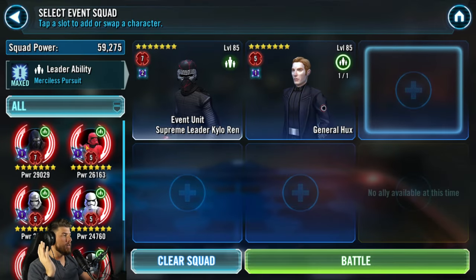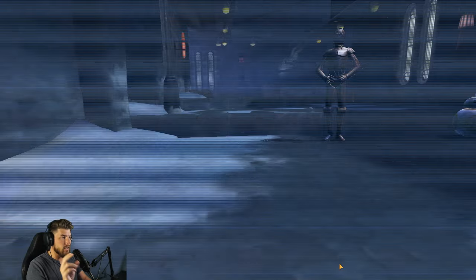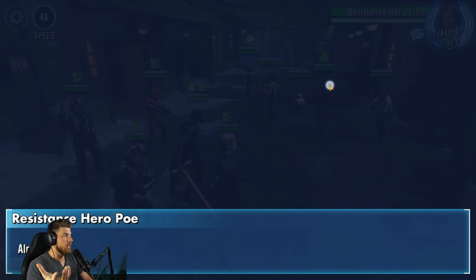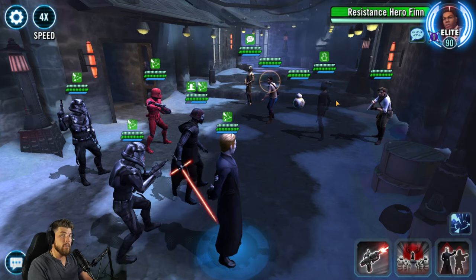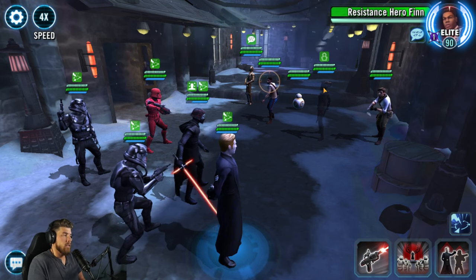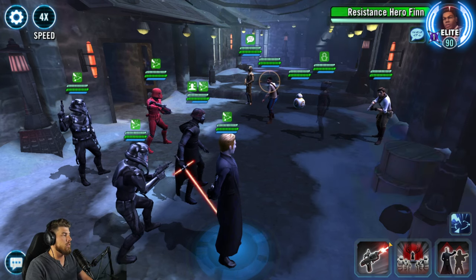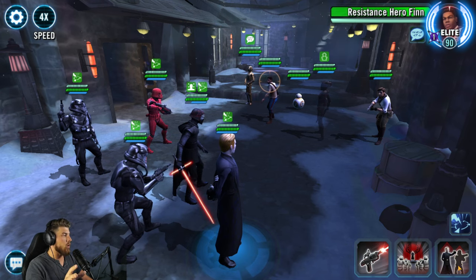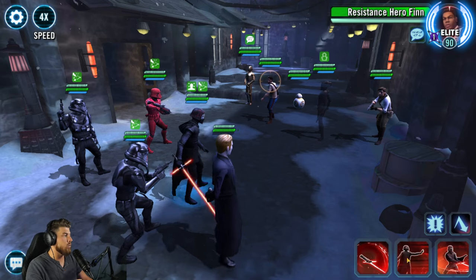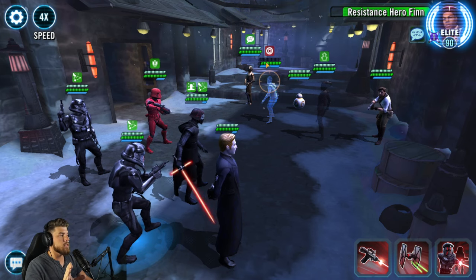Tier 2 is the same team composition — Kylo lead, Hux, Red Trooper, and the pilots — same mods, very similar strategy. The main difference: Zori is on the enemy team. Whenever an ally falls below 50% health, Zori grants them stealth for one turn. To avoid RNG around killing Finn and having him go into stealth, we start with Devious Scheme on Kylo Ren to stun Resistance Hero Finn, then whittle his protection down before doing the mass assist.